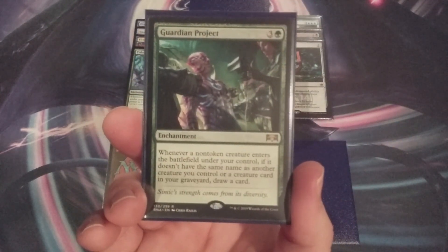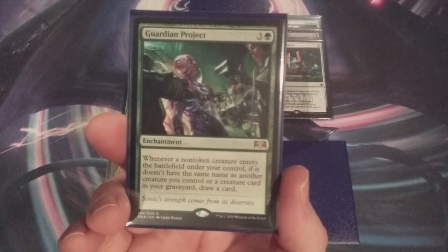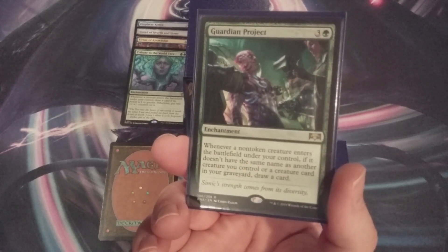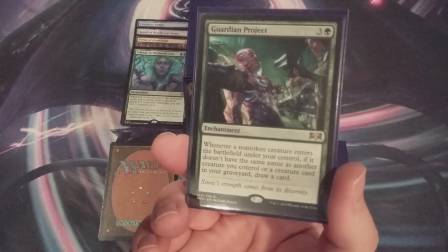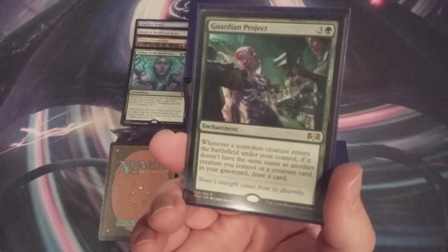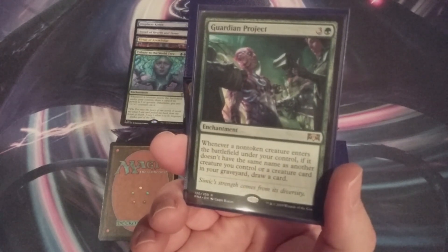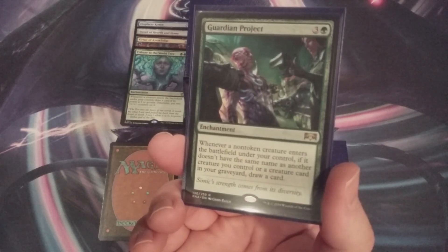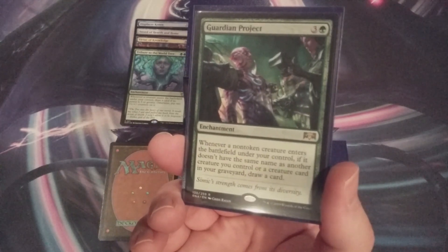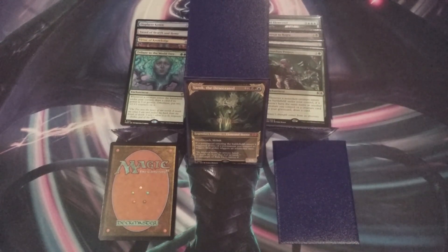Tribute to the World Tree replaces Guardian Project, an enchantment for three and a green mana that draws a card whenever a non-token creature enters the battlefield under our control, if it doesn't share a name with another creature we control or in our graveyard. Right off the bat — Tribute to the World Tree says whenever a creature enters, not just non-token creatures. Win. Regardless of whether it's a regular creature or a token, we're either getting it bigger or drawing cards. Plus, at a mana value of just three versus four for Guardian Project — yes, it's triple green for Tribute, but we have so many ways to fix our mana that we could cast it on turn two or three. Guardian Project is a great card, but it is not as good as Tribute to the World Tree in this build.